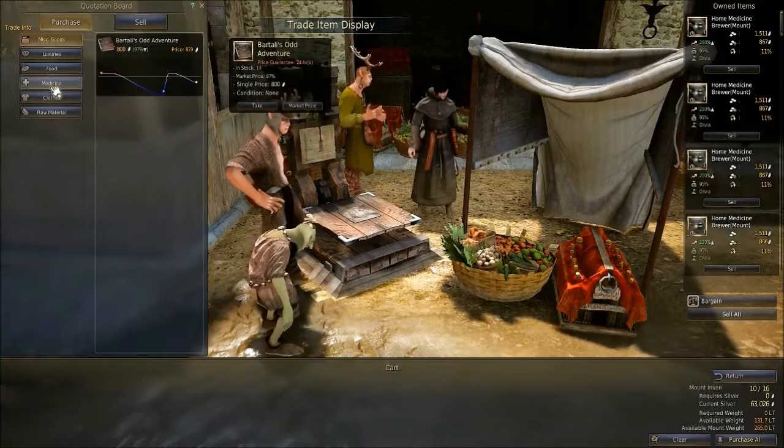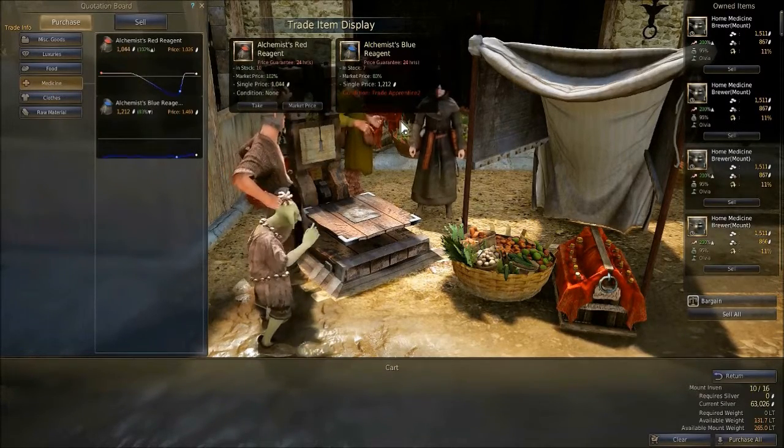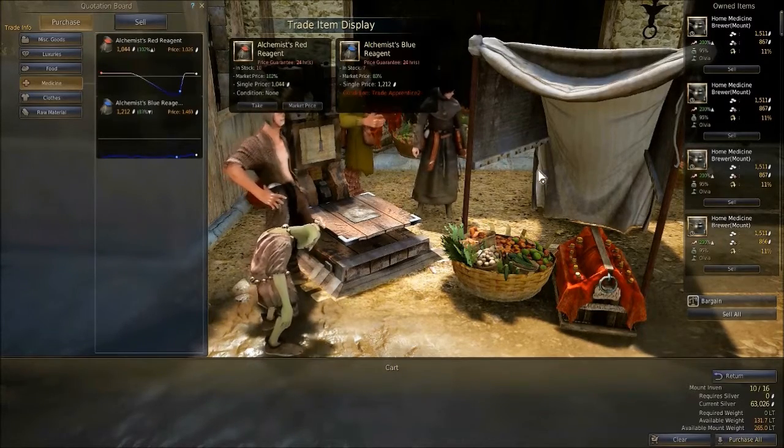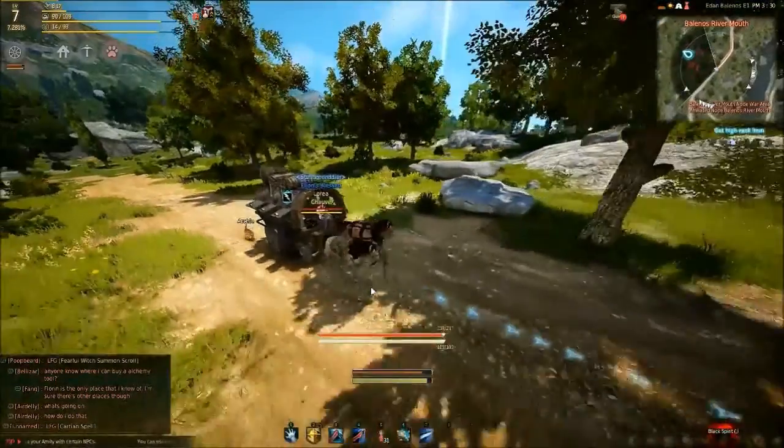As you continue to rank up your trading, you'll get access to more profitable items from trade managers. You can also have your workers craft trading goods out of your materials available through workbench buildings, which will be covered in an upcoming guide on building types and locations.